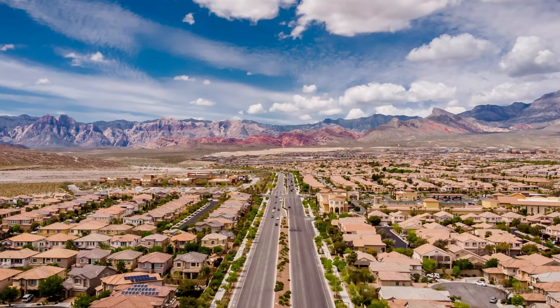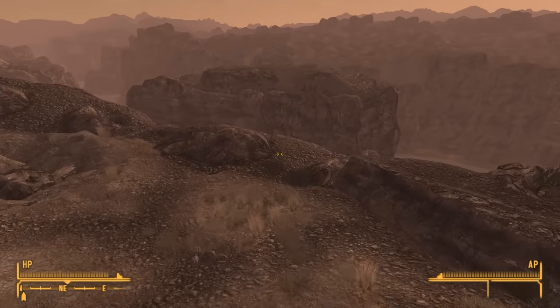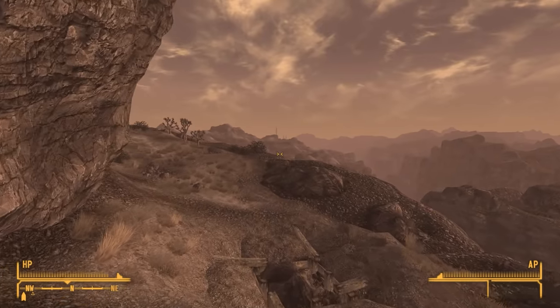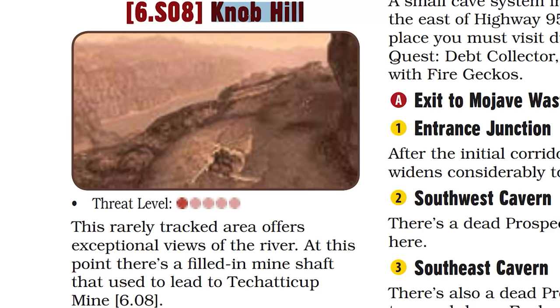West of New Vegas, there was meant to be a settlement called Summerlin, an area that was notably purchased by Howard Hughes, one of the inspirations for Mr. House. Another cut area was called Knob Hill Mine, and despite being cut, Knob Hill is still mentioned in the official guide. This rarely tracked area offers exceptional views of the river. At this point, there's a filled-in mine shaft that used to lead to Takatakut Mine.